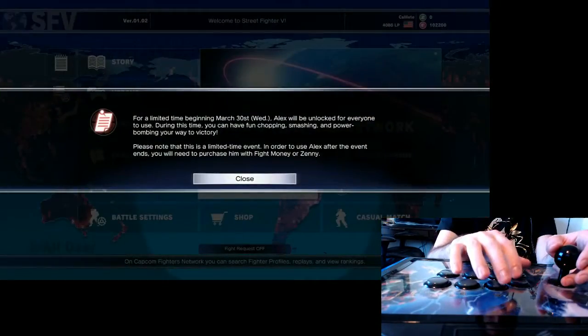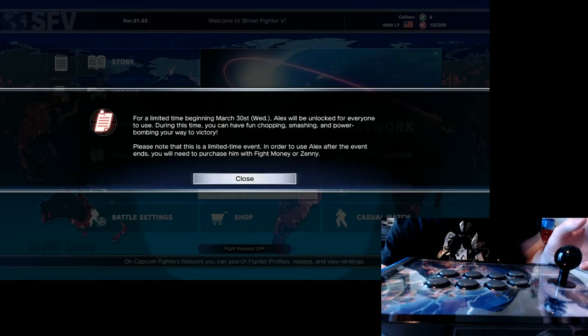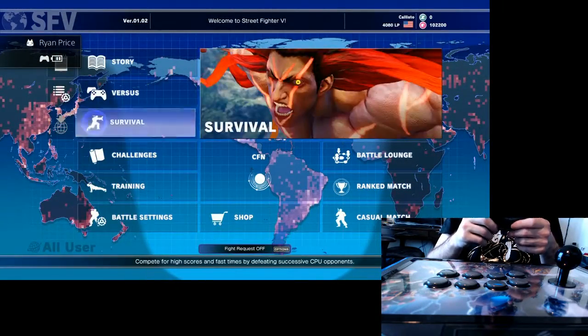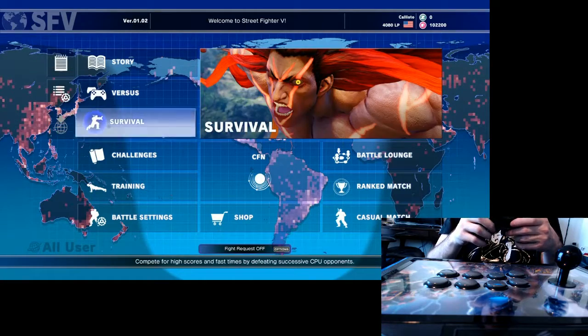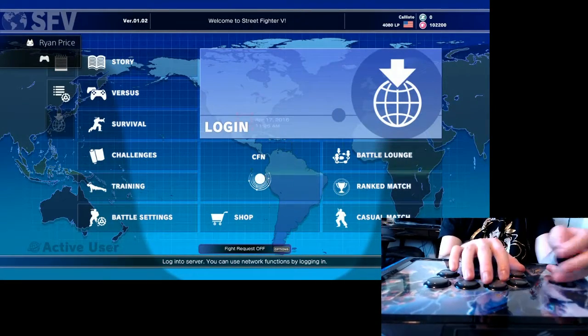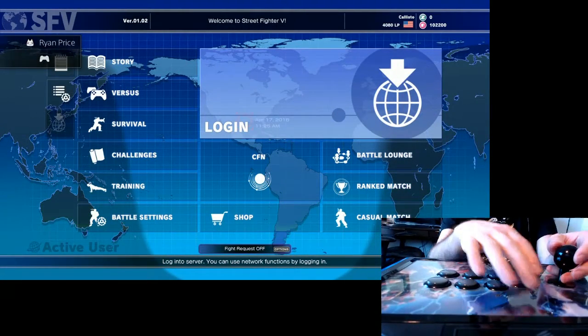Just to confirm that this is the TE2, I'm going to turn on the DualShock 4. Log in as that same user and the DualShock 4 works fine. I can use the home button, log in as the TE2 — and it still does nothing within Street Fighter V.